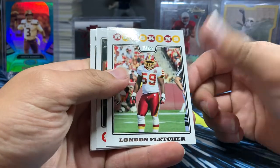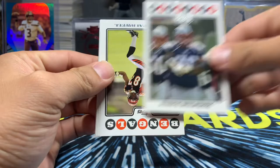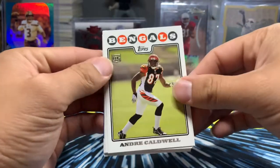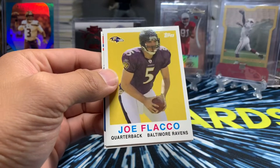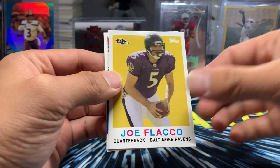London Fletcher — he was the guy a lot of people forget about. He got like a hundred tackles every year he played. Vince Wolfork — a name I haven't heard in a long time. Andre Caldwell. D-Jax who plays for everybody. Throwback — Joe Flacco.